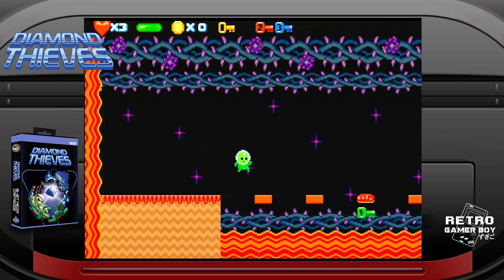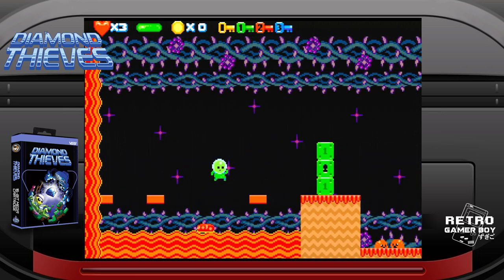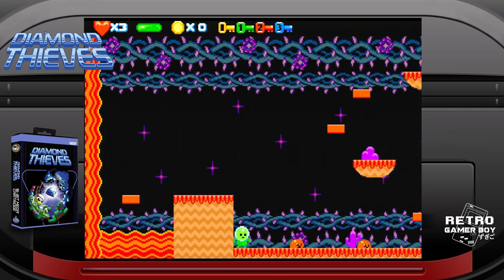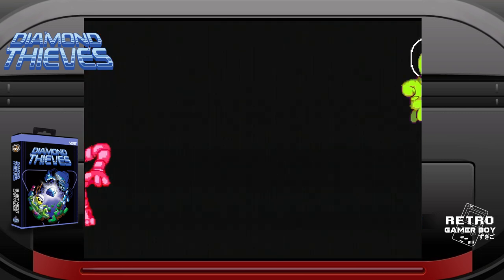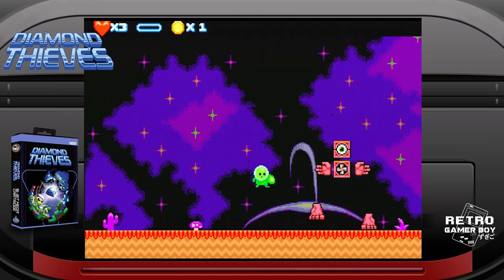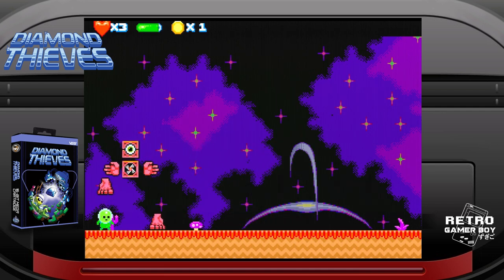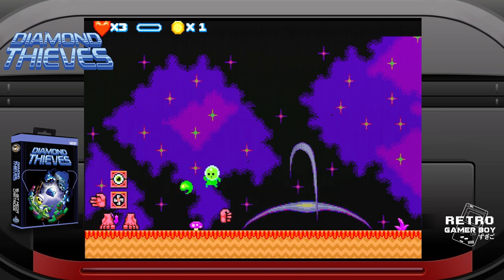Interspersed between the levels there are some auto-scrolling sections that see a wall of lava pushing you along the screen. You'll need to navigate the level, collect keys, and unlock new sections with precision timing if you want to survive. You also have an end-of-stage boss to contend with. This Rayman-like enemy has an attack pattern you'll need to memorize in order to beat them and move on to the next stage. There are a total of 3 bosses, 3 stages, and 9 levels in the game.